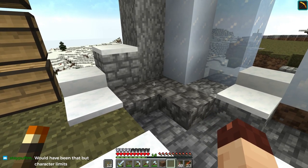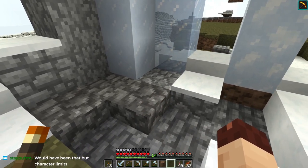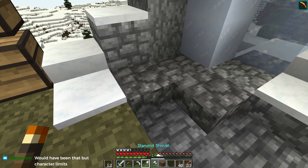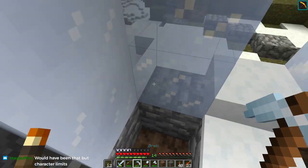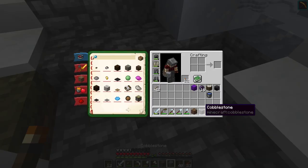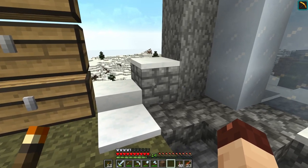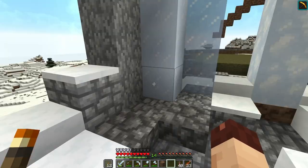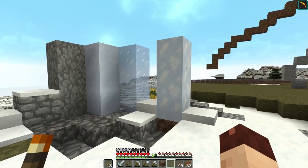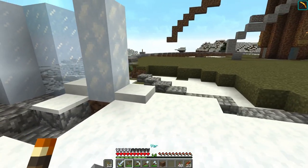Cobblestone actually doesn't look so bad, so for some of the darker bits we might go cobblestone. And this I believe is andesite — yeah, there's some andesite there too. I'm still getting used to the texture pack. There's a possibility to use some blocks that are really common — having smooth stone and cobblestone in the bark could save us a lot of farming when it comes to coral.